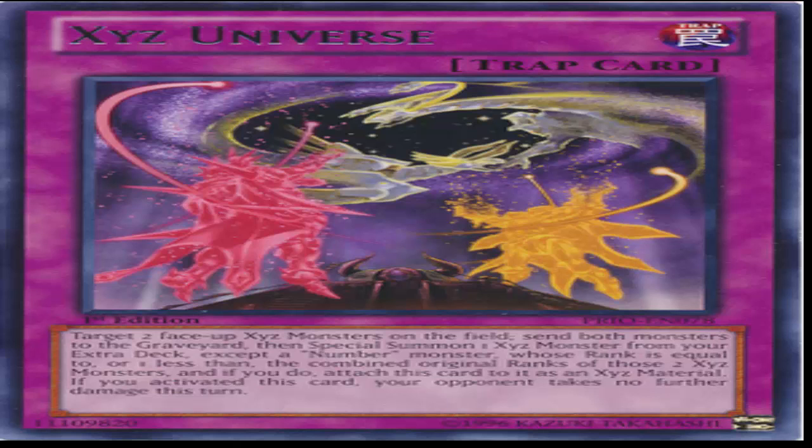XYZ Universe is a normal trap card and its effect reads: target two face-up XYZ monsters on the field. Send both monsters to the graveyard. Then special summon one XYZ monster from your extra deck — except a Number monster — whose rank is equal to or one less than the combined original rank of those two XYZ monsters. And if you do, attach this card to it as XYZ material. If you activated this card, your opponent takes no further damage this turn.